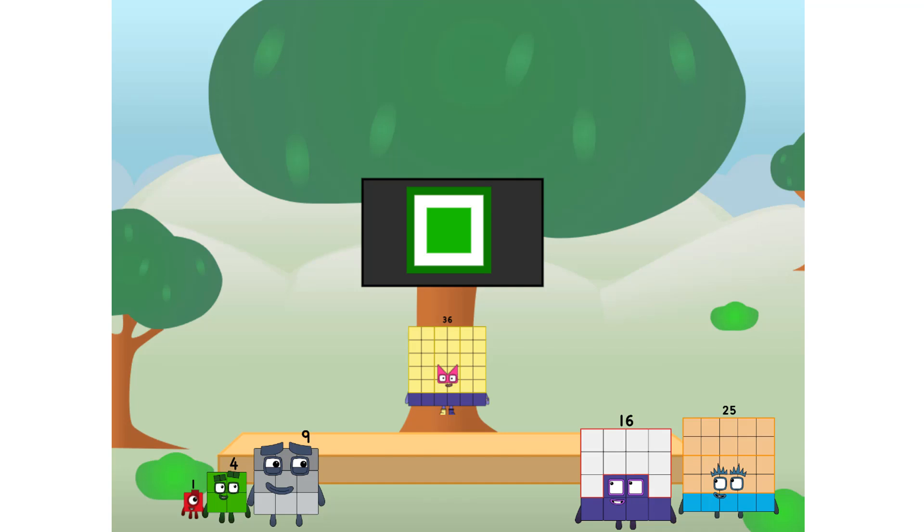Fellow squares, ever since one of us fell from the sky, we have been bold explorers, discovering new lands, seeking out new friends, dealing with round things. Round things — well, I say it's time to tackle the ultimate round thing: the moon! Let's solve the puzzle of how to put a square on the moon without using rockets — square power only. Why? Because it's fun to try!